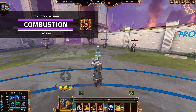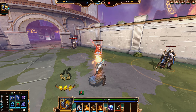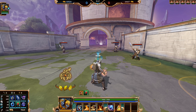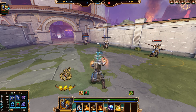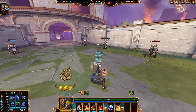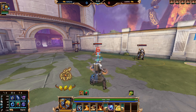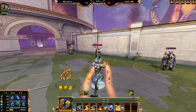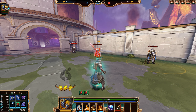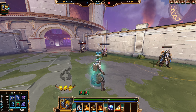Agni's passive is called Combustion. As you land autos on enemy gods, minions, or jungle camps, you build up your passive meter. As you can see on the left here, the flame lit up and it is flashing, indicating that this ability is ready to be used. When you land your second, third, or fourth ability, it will ignite the enemy god doing tick damage over time using the stacks and setting it back to zero.